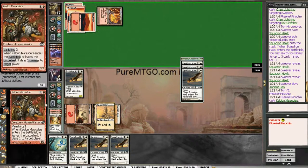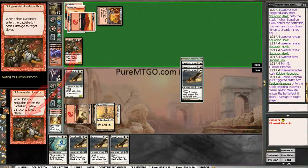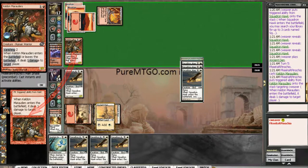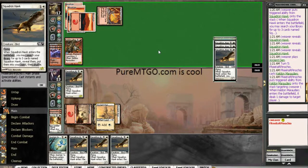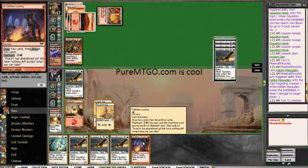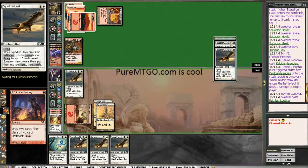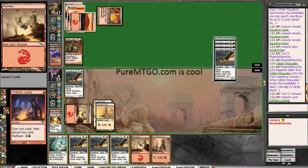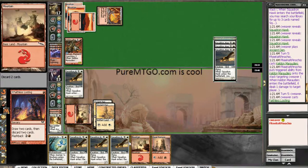With only 2 cards in hand and me at 14 life, I feel pretty happy. I didn't even get to Journey that guy. I will take the point of damage, unfortunately. I think I'm actually going to Faithless Loot. I'm looking for some life gain here, and I can discard Squadron Hawks, or just discard these 2 lands I don't need. Probably discard 1 Squadron Hawk and a Mountain.